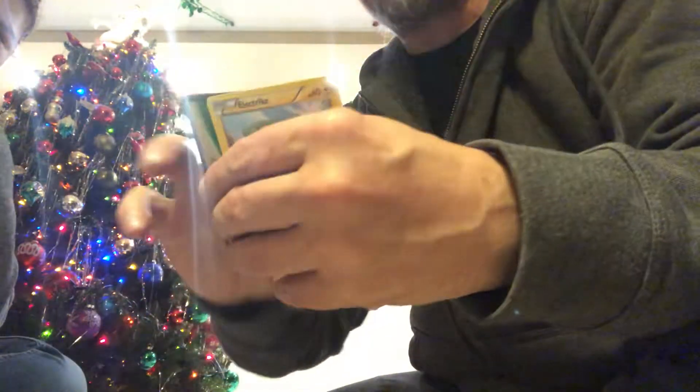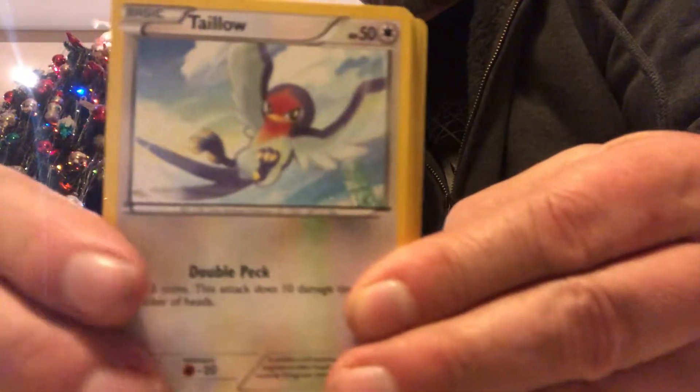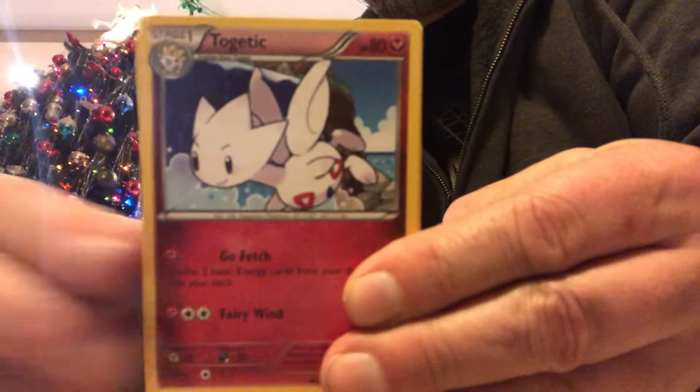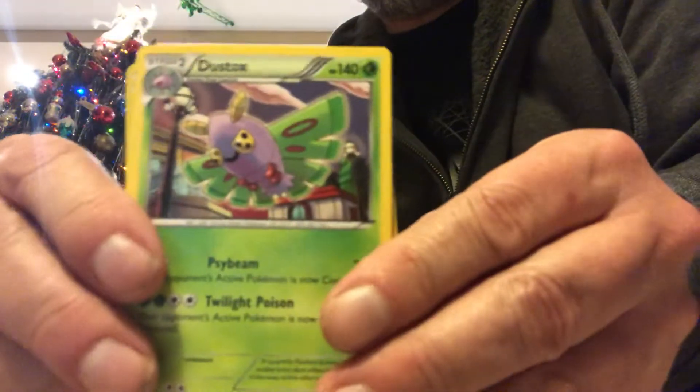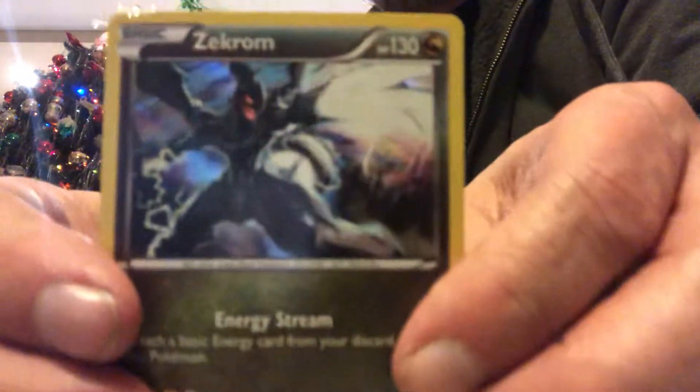I think we'll start with the Roaring Skies, it's the oldest one in there. We're set up on the floor too, so a bit of a crazy angle to work with, but that's fine. There's the first code card. It's XY era. These cards feel thin. We got Electric Strike, Taillow, Exeggcute, Fletchling, Togepi, Togetic. What is this thing? That's a wide lens. Dustox. Dunsparce is our Reverse Holo. And our rare is a Holo Zekrom — that's very cool actually. Got a real cool pull right off the bat. I like that. Good looking card.